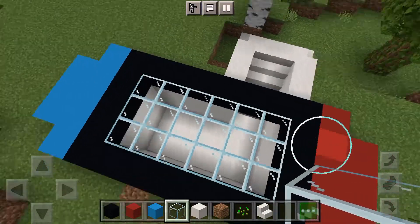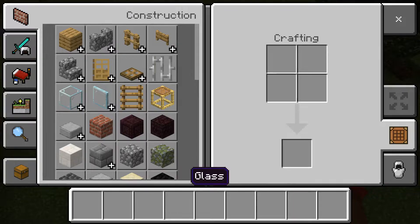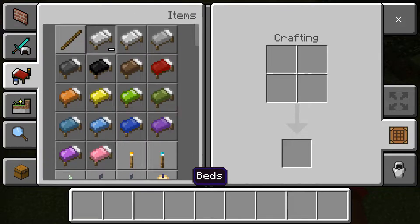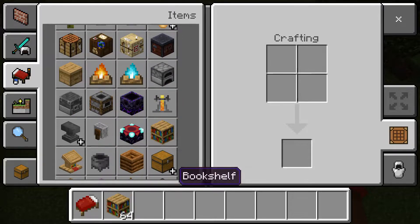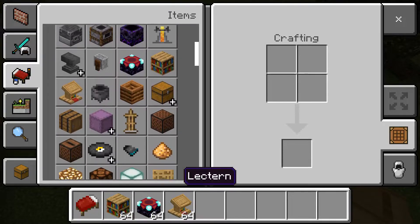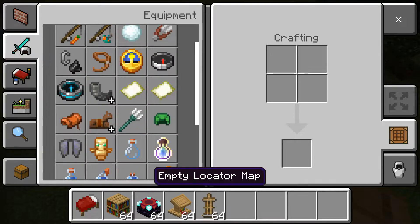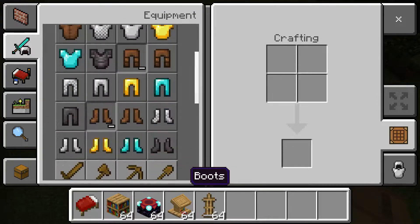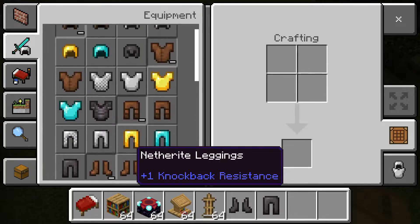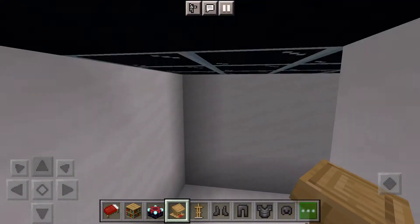That's what it should look like so far. Get rid of all the materials in your inventory. Now you need beds, bookshelves, an enchantment table, and some netherite armor. You can get any armor you want, but I like this armor the best because it looks so freaking cool.